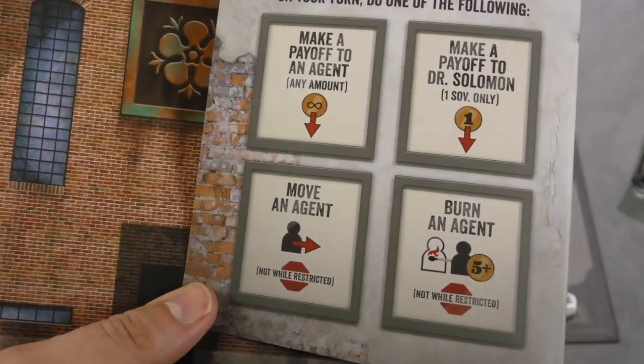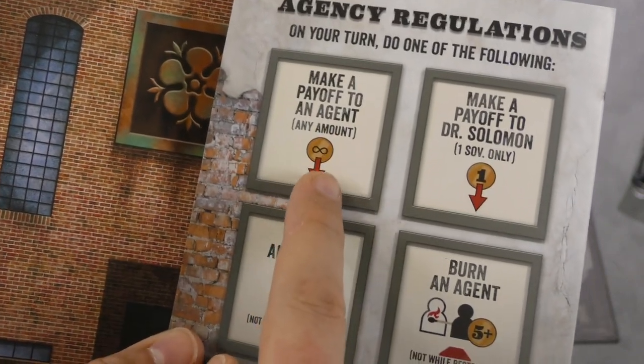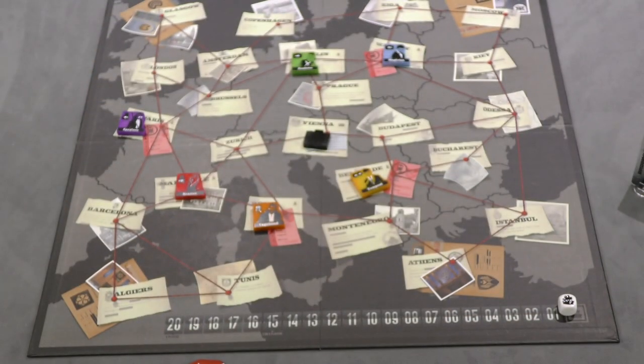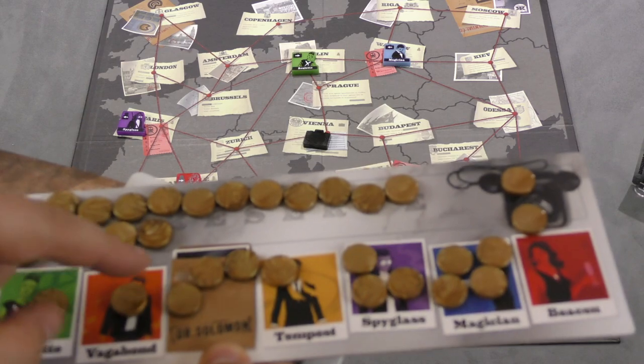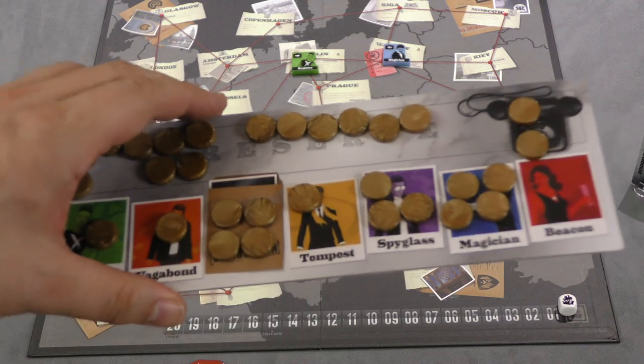On your turn you have three actions. You can make a payoff to one of the agents — just announce you're paying off an agent and put any amount of money you have on any agent. Once you put it there, it's there forever. You may also put a single coin on Dr. Solomon. You don't need to tell people what you're doing — you just say you're making a payoff.